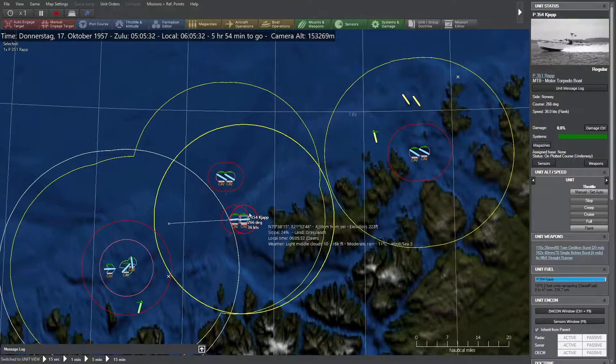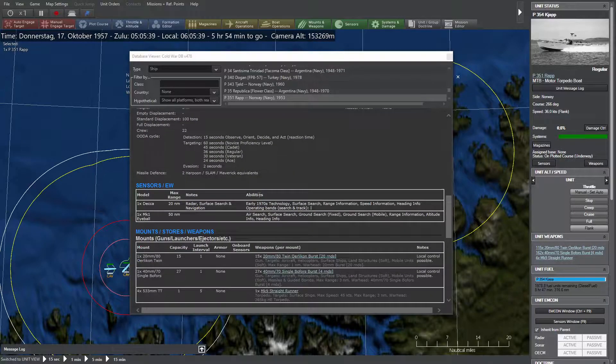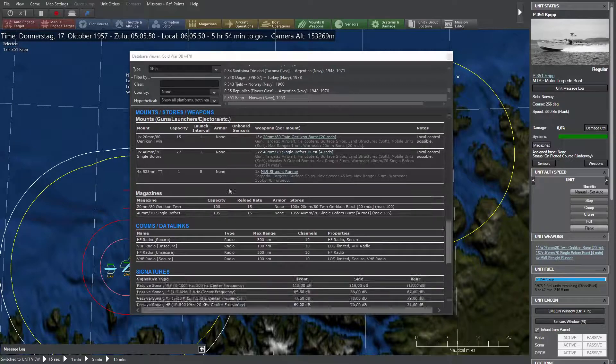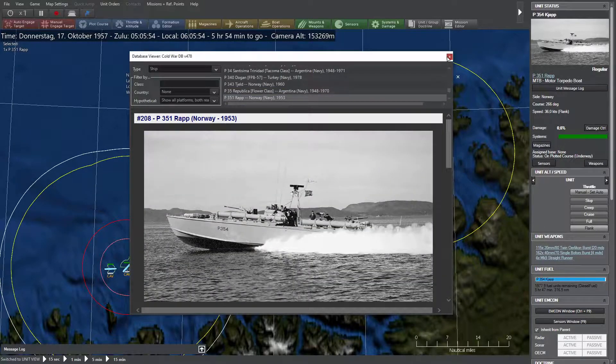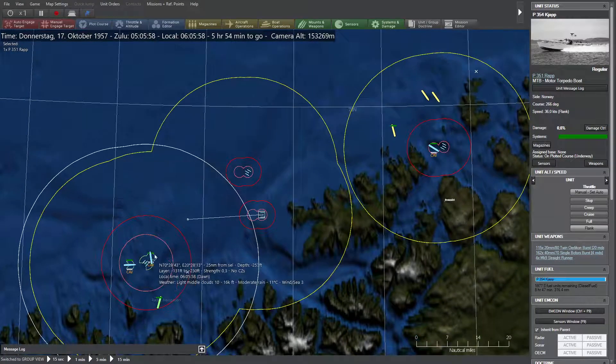The other torpedo boats are more modern — the Rap class of 1953, which have early 1970s radar and only 20mm Oerlikon cannons plus 40mm cannons, both with a three nautical mile range. So they are our last assets to use, only to protect our bigger ships against incoming torpedo boats.